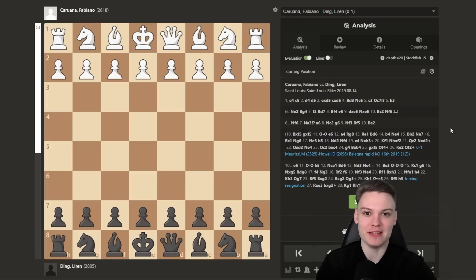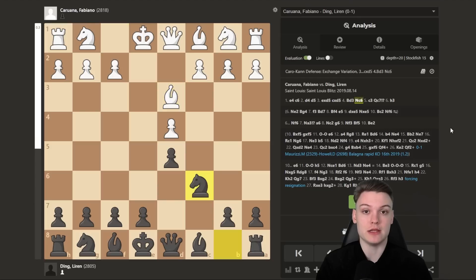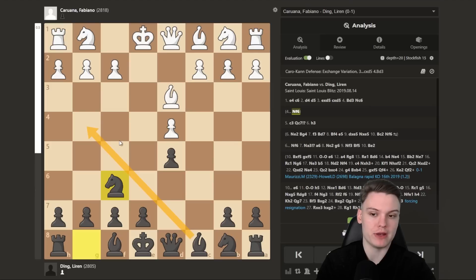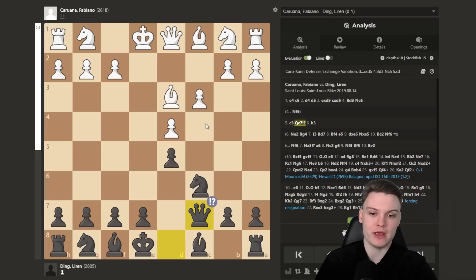To kick things off, we start with the game between Fabiano Caruana with the white pieces against Ding Liren, which begins with the exchange variation. Quite early on, it's interesting to see that Ding goes for the Nc6 move order, hitting the d4 pawn. In this series, we saw both Alireza and Vincent Keimer being big fans of Nf6 with the idea of a quick Bg4 against the exchange. But Ding goes for something different — starting with the quick Qc7, which may look like a random early queen development, seemingly breaking the rule of restraining early queen moves. But this has a point.